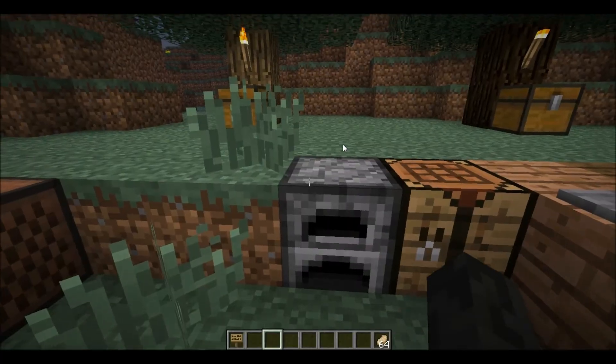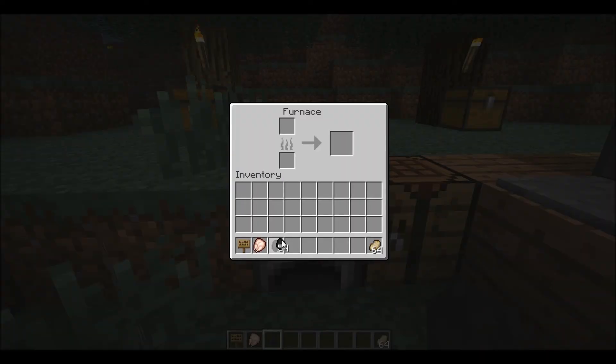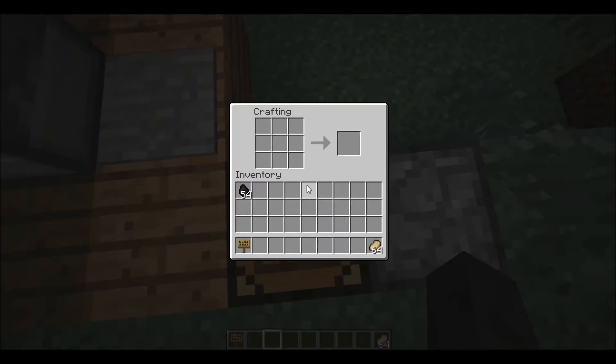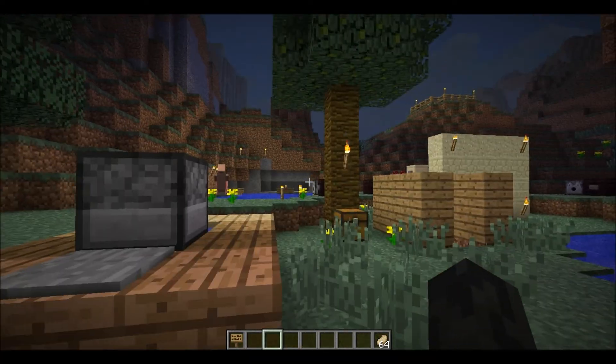So we have shift-clicking now. I'll get some chicken and a bit of coal — shift click and it goes straight into the furnace. You could shift-click with other things before, but now it works with furnaces, which is good.